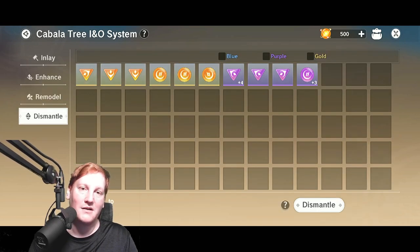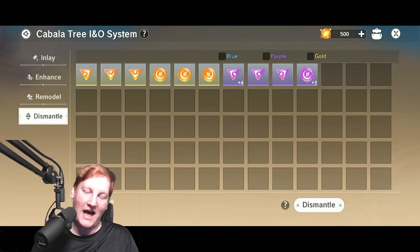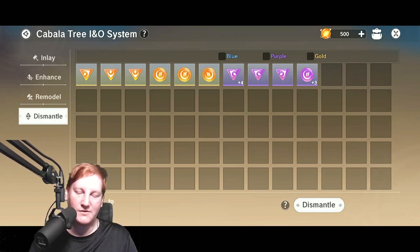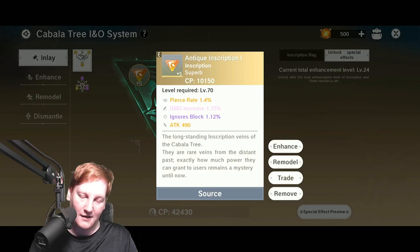You can also dismantle, though I don't really recommend doing that. Once you have enough orange income coming in, you can dismantle the purple ones to give you some more spirit coming in.